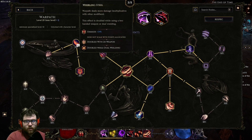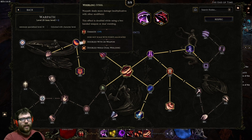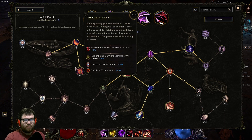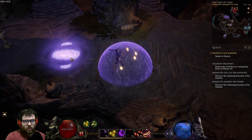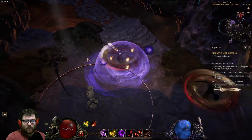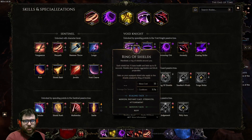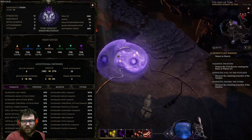Then one point travel into Iron Reach, two points into Whirling Steel. You can put an extra point here or into Quicksilver Wind — this damage does apply to the War Slash, I tested it. The problem is we don't have enough Warpath points to really fill it out. And of course, five points into Cyclone of War. The base crit from this applies to everything, including the War Slash.